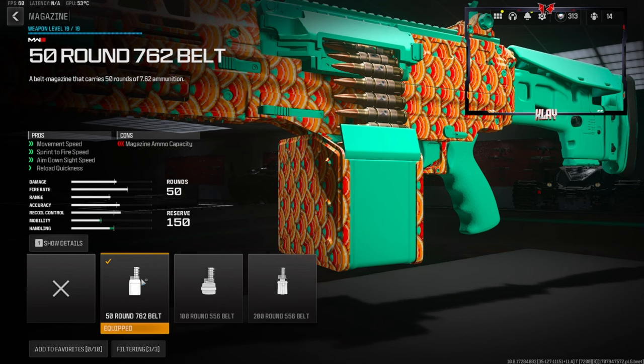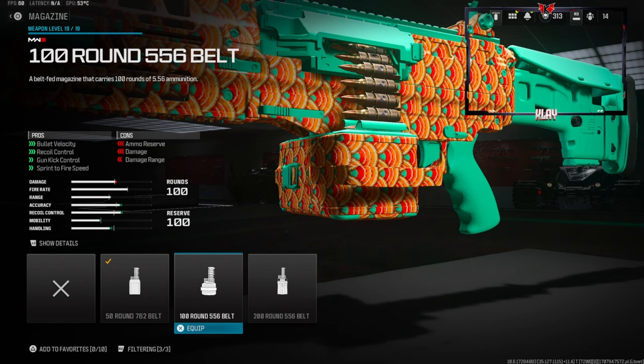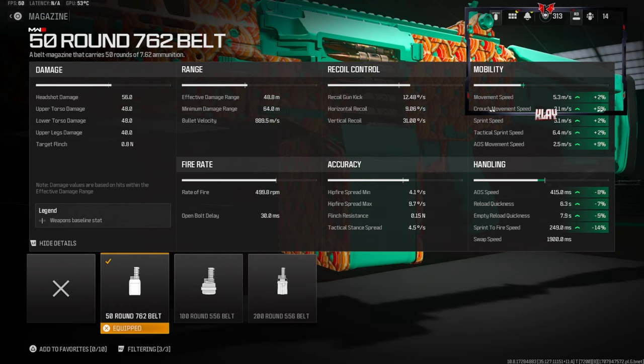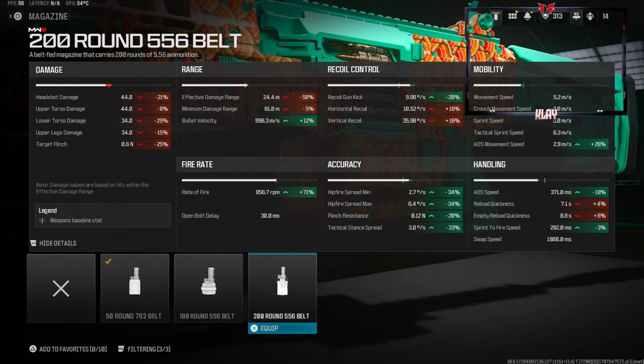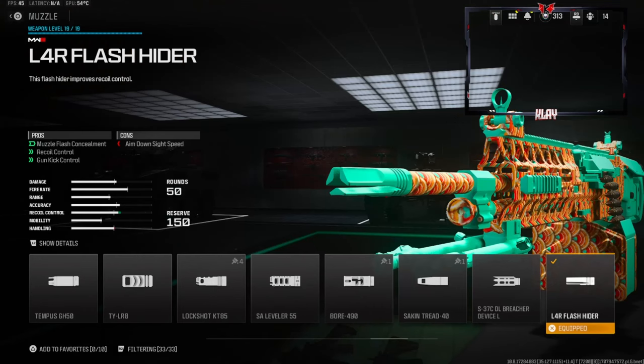I do like using 100 rounds sometimes, but if you look at the 100 round belt you actually get bullet velocity, recoil control, gun kick control, and sprint to fire speed — but you lose out on a lot of ammo reserve, damage range, and damage. It actually goes down quite a bit. The numbers speak for themselves — I would not be using that belt unless you really don't care about the damage. Personally, the damage is really really useful.